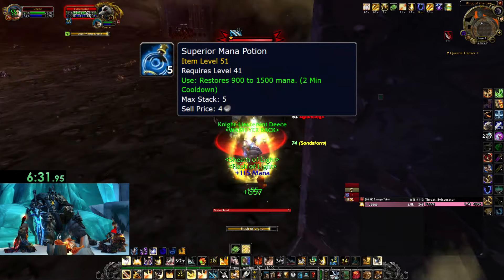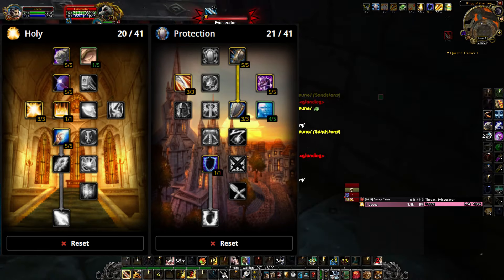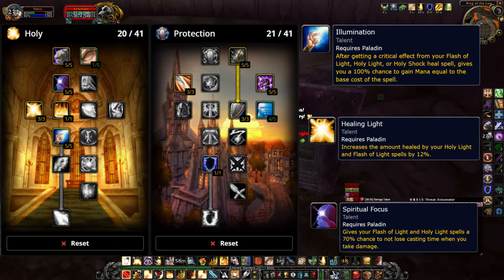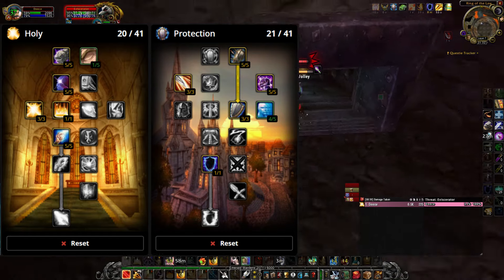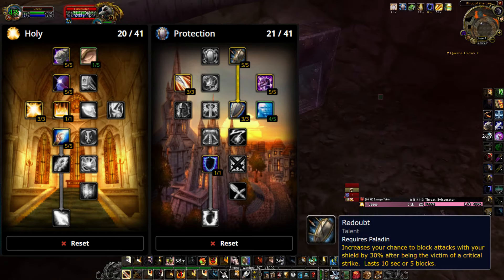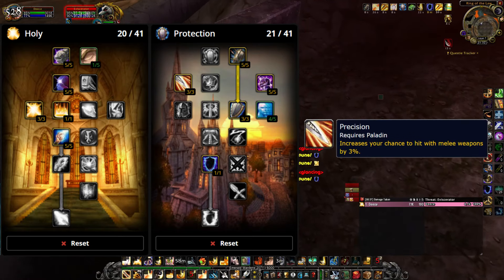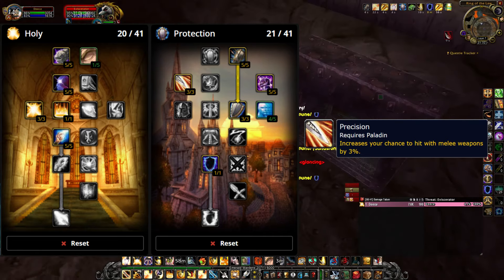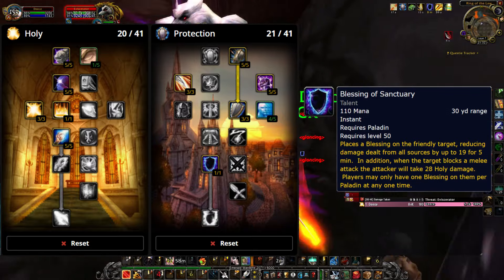These are the talents we're going to be using for the run. We've got 20 points in the Holy tree taking the most important self-healing talents, such as Spiritual Focus, Healing Light and Illumination. Moving on to the Protection tree we have 21 points taking the most defensive route we can with Redoubt, Shield Specialization, Anticipation and Toughness. We're also taking Precision because with the gear we're using we don't have a lot of hit, and the bosses in the arena are level 53 to 54. And finally finishing up the talents with Blessing of Sanctuary for more reduced damage.